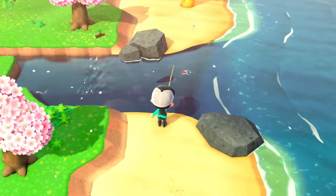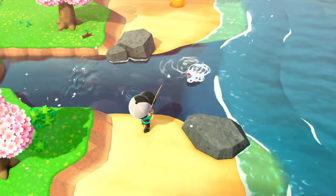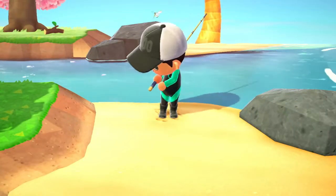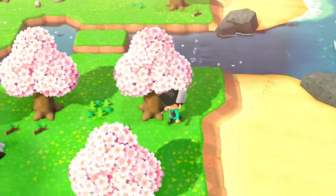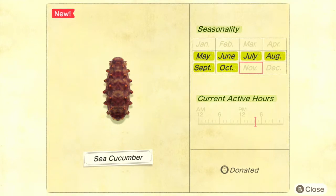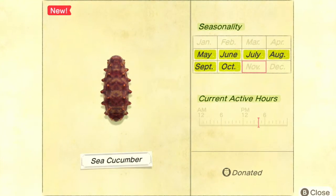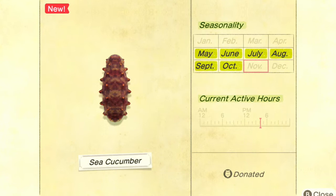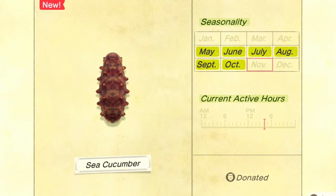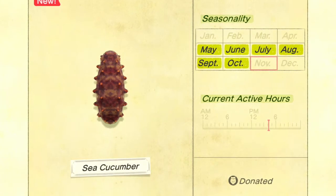The vast majority of fish I was able to catch on this island were fish that were also available in my town in the current season. There is some overlap, because this is a springtime island and my island is currently in summer, because it's southern hemisphere. There were two interesting things that I noticed. The first was that you can catch fish that are out of season. I ended up catching a sea cucumber diving creature that was not available in the season my town is in. You can tell, because when you open up your encyclopedia to take a look at it, it'll have the month and the current active hours grayed out.